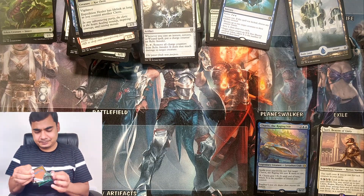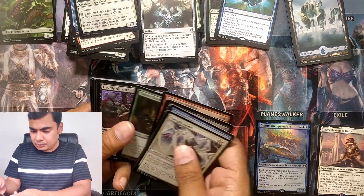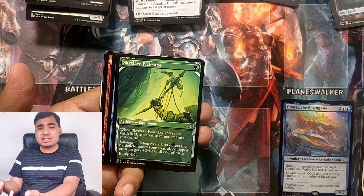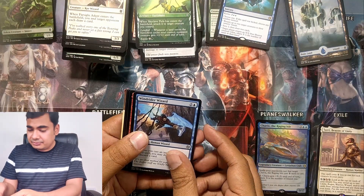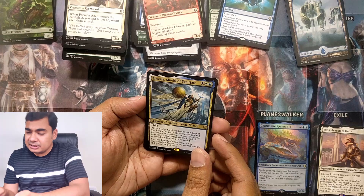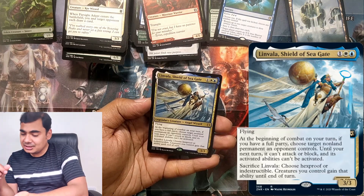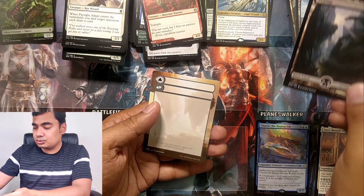Last booster of this bundle. We have Farsight Adept, Fisher Wizard, Zuraga Visionary, Rogue, Elstand, Scale the Heights. Skyclave Pickaxe — an artifact equipment with a Landfall ability; whichever creature this equipment is attached to gets +2/+2 until end of turn with every Landfall. Windrider Wizard. We have Akum Warrior. And another legendary creature — a rare, Linvala, Keeper of the Seagate. An Angel Wizard with flying; at the beginning of your combat on your turn, if you have a full party, choose target non-land permanent an opponent controls — until your next turn it can't attack or block and its activated abilities can't be activated. Very good. And another full art Swamp.